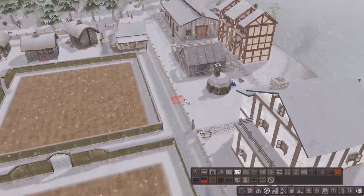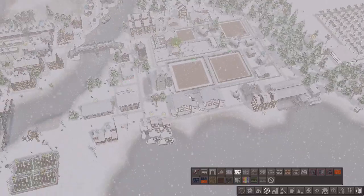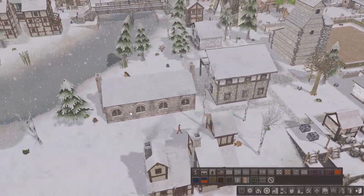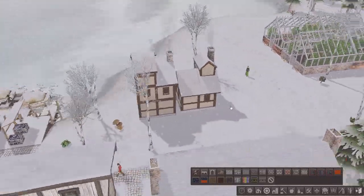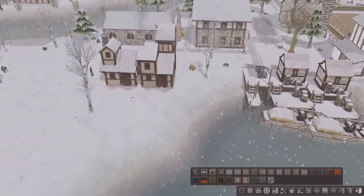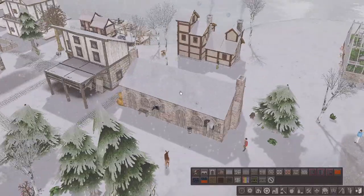We'll do some big flower beds in the back here, shielding this big part from the farm area. Looks like our stables are up, that's quite cool. I'm not so sure I'm a big fan of this, but it's kind of cool — it looks different, which is nice.